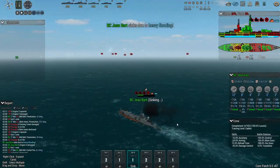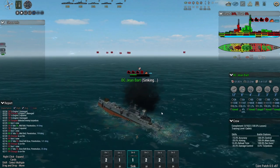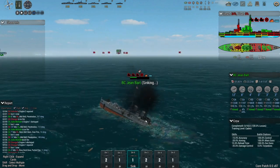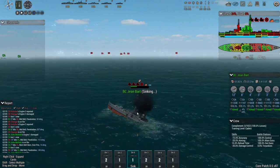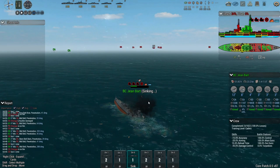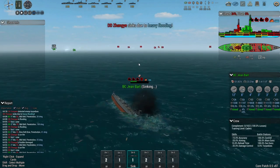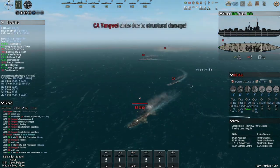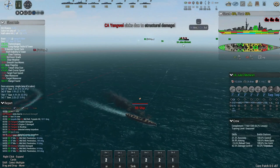There goes Jean Bart — 100% losses on the crew. I'll be curious to know whether there's any feature eventually that allows rescue of some crew depending on how the battle turns out. For example, if you lose a ship but sink all enemy ships, some crew might be rescued — and I'd be curious to see how that impacts your crew pool and capability. There are a lot of questions about how that factors into the game moving forward.